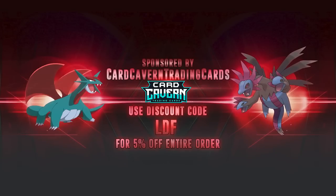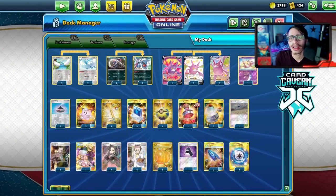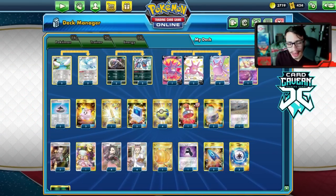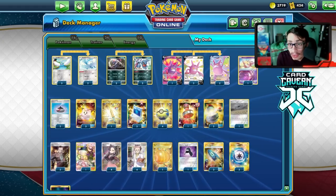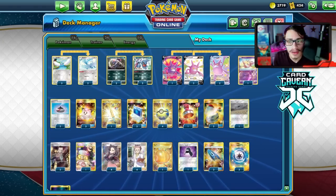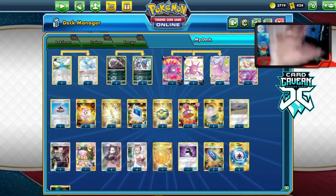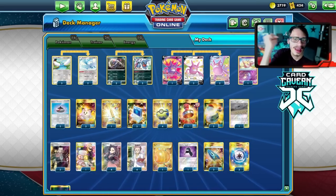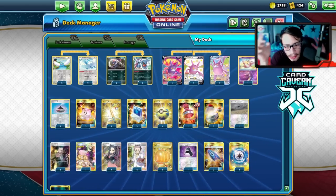Shoutout to the sponsor, Car Cabin TCG. If you're ever looking for any PTCGO pack codes, make sure to get them over at Car Cabin — they sell codes online for the cheapest price. Whether you need Battle Styles, Shining Fates, Vivid Voltage, Rebel Clash, Sword and Shield base set, specific GX, promo V, VMAX codes, or Battle Arena codes, get them at Car Cabin. Use my discount code LDF for 5% off at checkout.